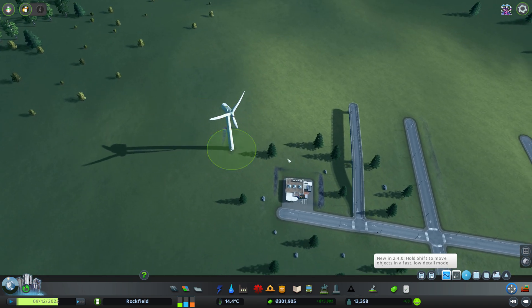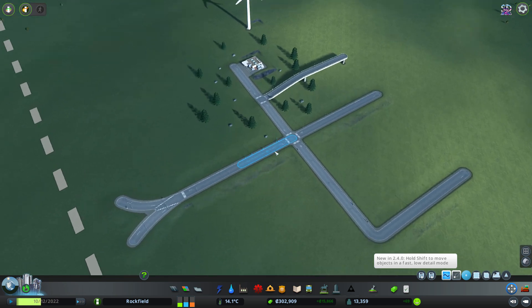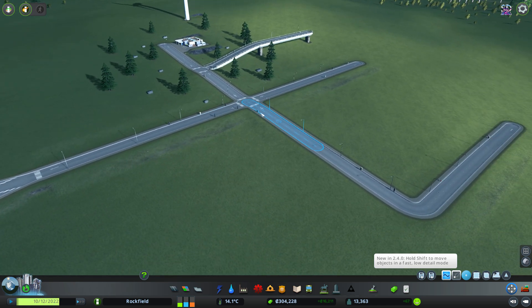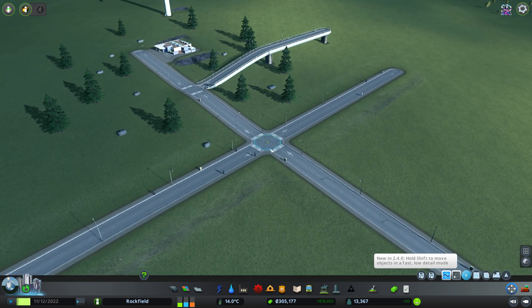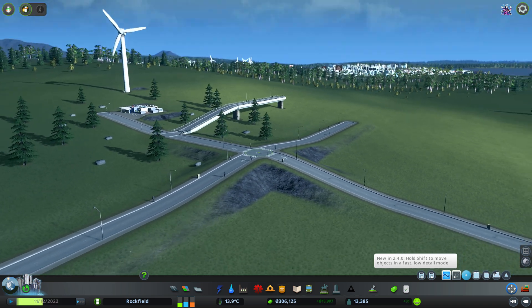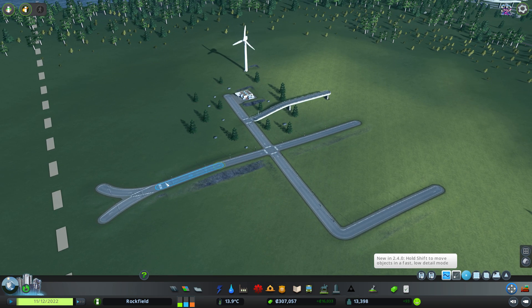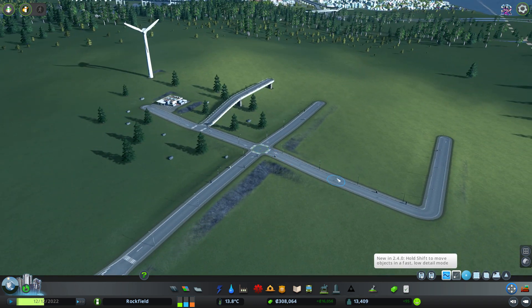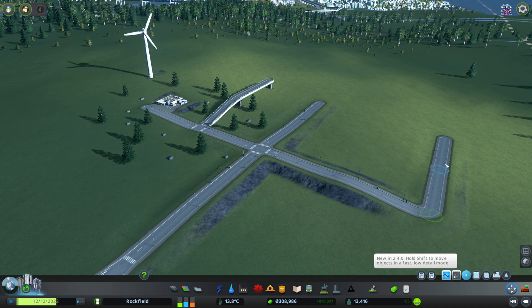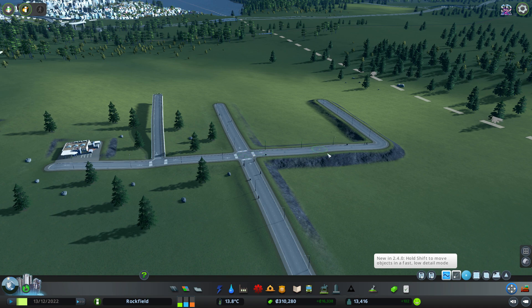We can move water pipes, we can move trains — we can move anything we want in the game. One cool thing we can do is actually raise and lower stuff too. Once we've got something selected, like this intersection here, we can raise it up with Page Up and lower it back down with Page Down. Because these roads are stuck to the ground, it's going to pull the earth up, so you can actually create nice dike-style roads.